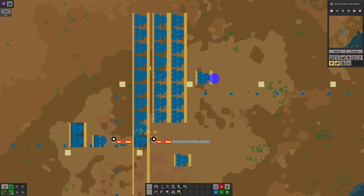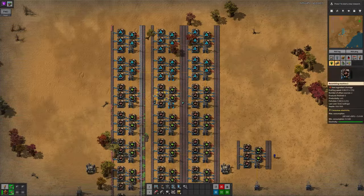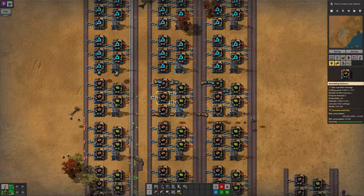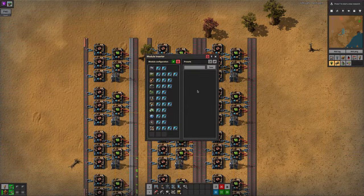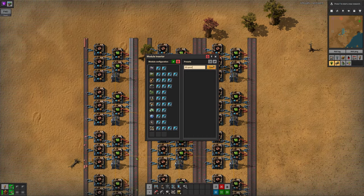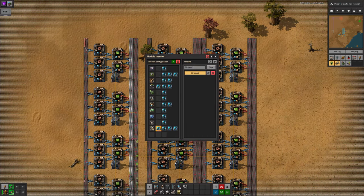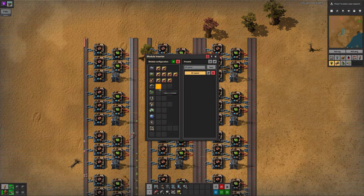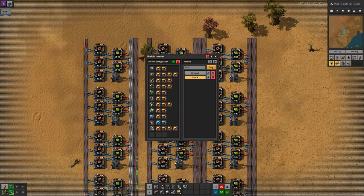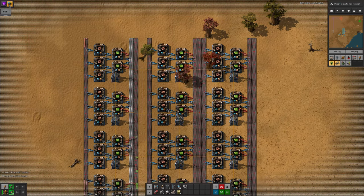Some of your assembly buildings will need productivity modules, another will need speed depending on the sort of recipes you're using in them, but you don't want to have to redefine the module inserter every time you use it. Using the panel on the right, you can save your current configuration of modules by typing in a description into the box and then clicking save. If you change the module settings around — perhaps saving your new configuration as well — you can recall the old one simply by clicking on its name. By default the window will close when you do, but the correct settings will have been selected.